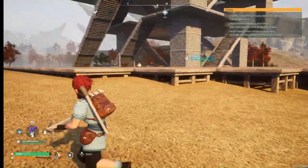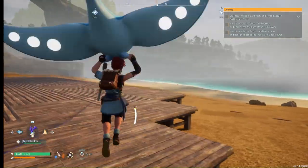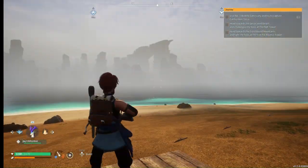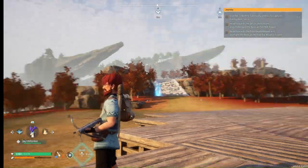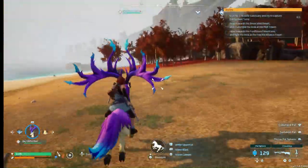यहाँ पर अगर देख रहे हो तो जो ज़मीन है वो पूरी तरह से equal नहीं है, लेकिन जब आप base setup करते हो ना तो आप पूरा का पूरा level पर ले आते हो उसको। तो जो wooden base है वो पूरा का पूरा level maintain कर देता है और पूरा support area देता है जिसमें आप पूरा base setup कर सकते हो।